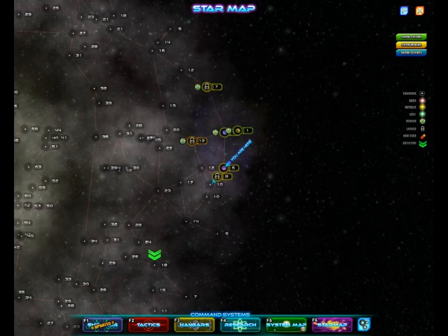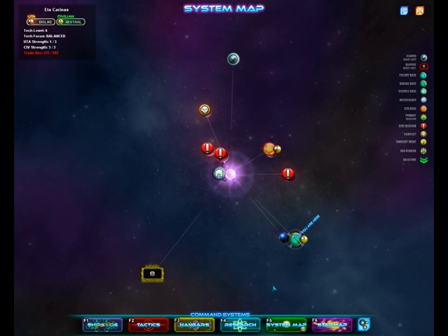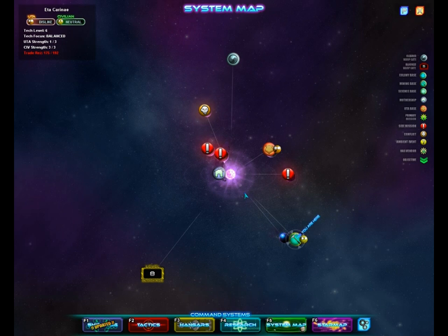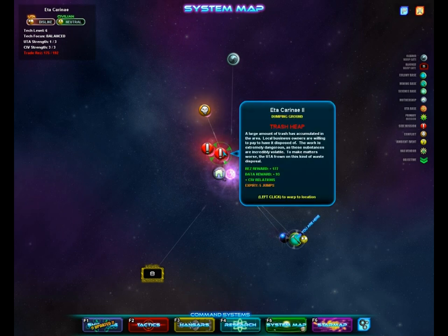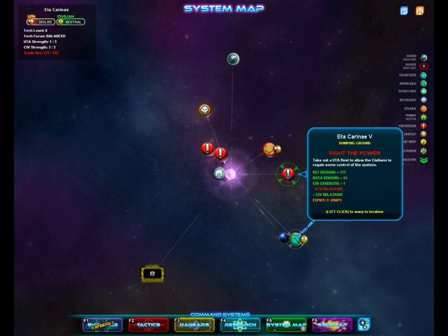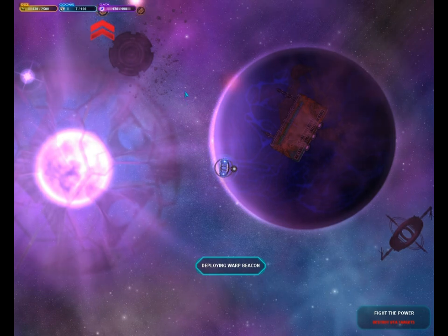I guess we have to go to this level 8 system, which is kinda bad because we're not level 8 — we're level 6 I think. Oh, we're level 7. That's not too bad. I guess we can maybe do one more mission. Oh, we could do this — yeah, let's do this one, why not? Makes the civilians even stronger. Well, I think they have maxed out strength, I'm not sure.